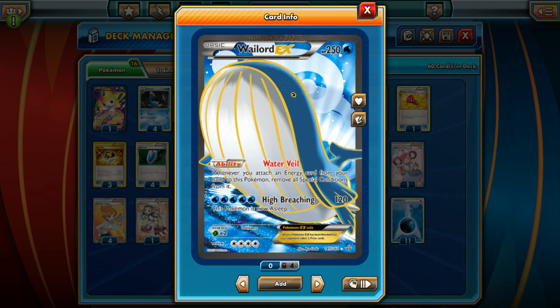Wailord EX is a beast of a Pokemon — 250 HP, breaking that HP barrier like he always does. The first Wailord EX had 200 HP, which was unheard of over 10 years ago, and Wailord is back to hit 250 HP the second time around. Just on the HP alone this card is devastating. Even a card like Empoleon, which can do 120 damage for one energy with Attack Command, can't even knock out Wailord in two hits.